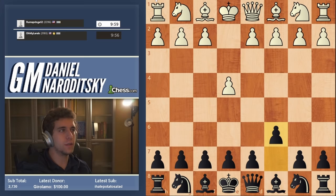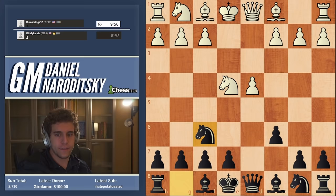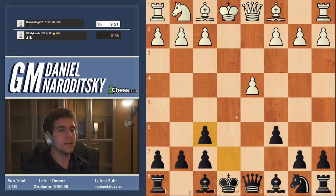Facing a 2400-rated opponent — this one might be very competitive. Let's go with the Caro-Kann. This guy is 2752 in blitz, so he's good. Going with the Tardic Caro, and I'm going for my main line. He takes f6 — this is what I play in blitz often.